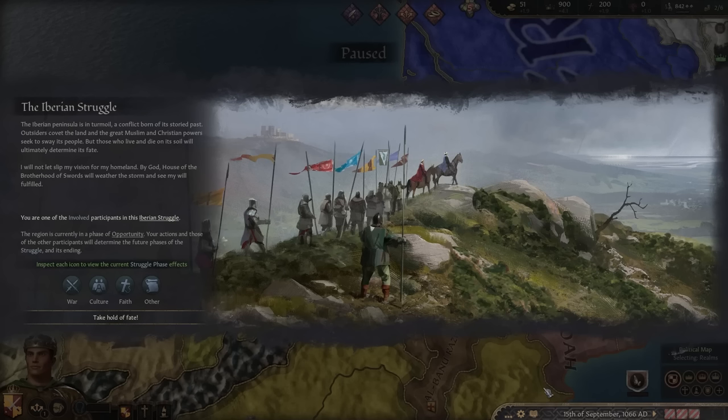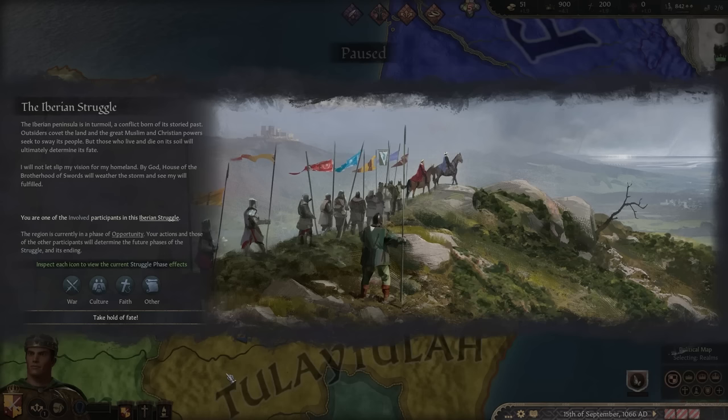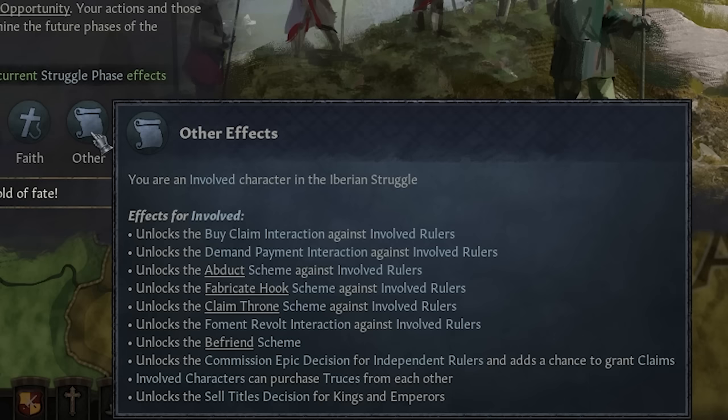My name is Coifish, and this is how you become a mercenary in Crusader Kings 3. The thing that makes you able to play as a mercenary without any mods is the Iberian Struggle. The Iberian Struggle is a DLC that adds a whole new system to the Iberian Peninsula, where you go through different phases to decide who controls Iberia. The different phases add different effects to the game — it represents a short-term societal trend temporarily dominating the dialogue of the Struggle.